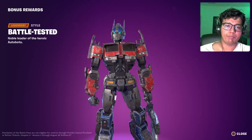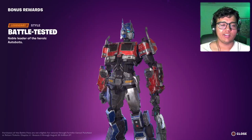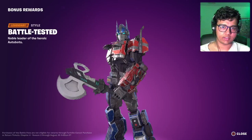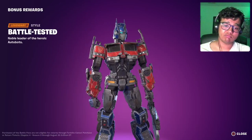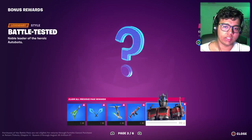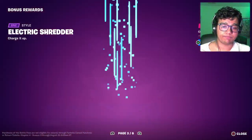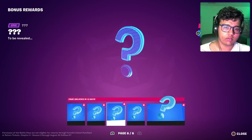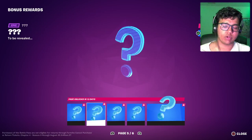The cool thing about the contrail is that if you're playing as Primal it shows the Maximal logo, but if you play as Optimus Prime it shows the Autobot logo — I think that's pretty cool. We also got a battle damage version of Optimus. You can barely tell the difference, but I actually like this one more — the paint's chipped off and the windows are cracked. Huge miss not doing a Nemesis Prime design though; that would be cool.